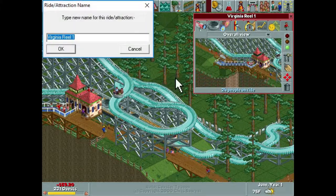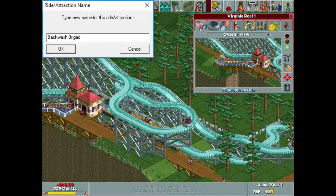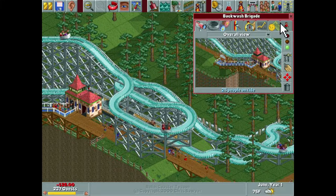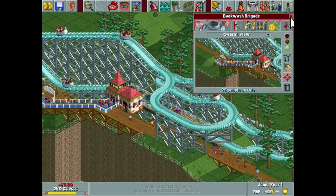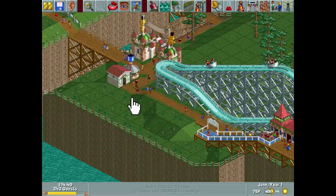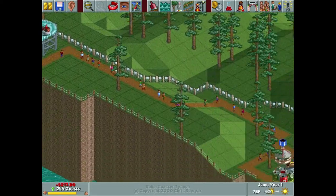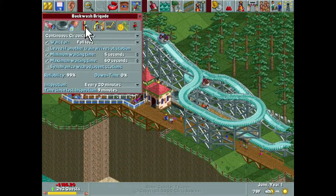Virginia Reel one — we're going to name this one 'Backwash Brigade.' Backwash is basically when a wave hits the shore and starts going back out into the ocean, running into another wave and usually creating a bigger wave — which apparently is fun to surf on. That's our first Virginia Reel coaster and I don't think it came out half bad.